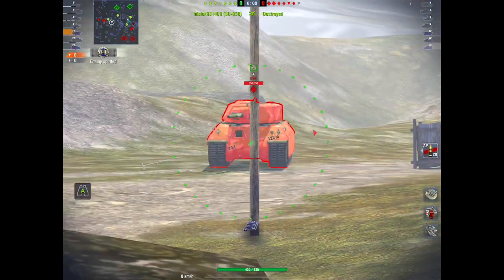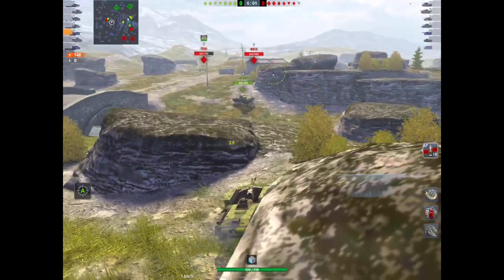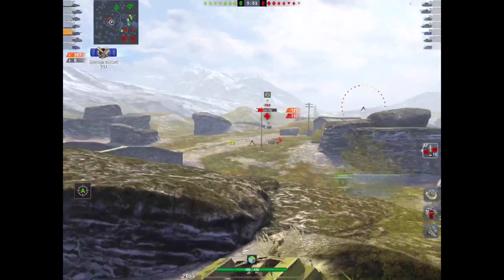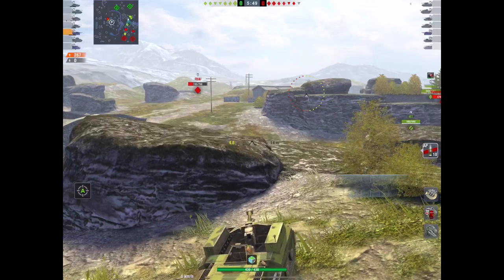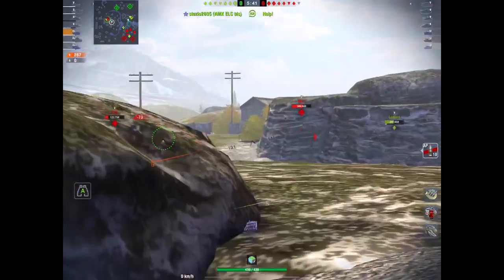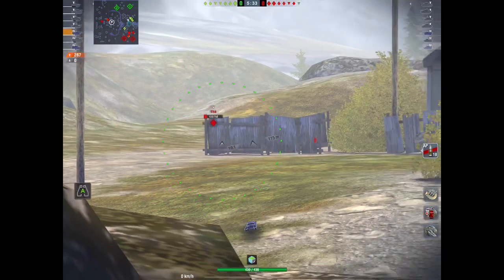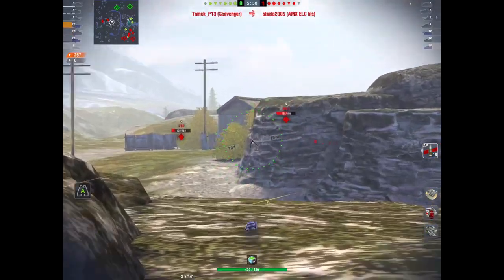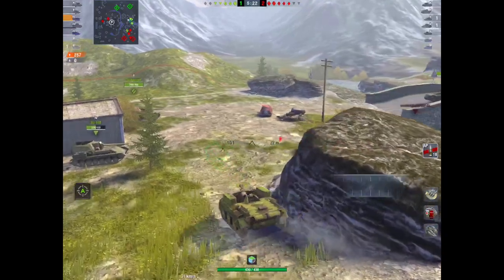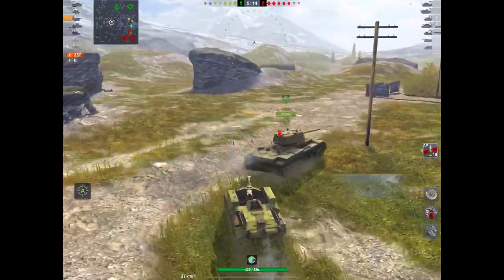But what's this tank like to play? Well, the pen is pretty poor, so you have to load APCR in order to pen. It's actually premium AP. And then I can pen that T-14. Standard ammunition just isn't going to cut it with this thing. Gun depression — it's got a bit, but not much. This tank is paper-thin. I mean, you only have to sort of look at it aggressively and you'll pen this thing. It's got absolutely dreadful pen, especially when it's up against Tier 5 tanks. The chances of you bouncing anything on this — well, you've got more chances of finding a unicorn. And if you do get a bounce, it's pure luck, not skill and not judgment.